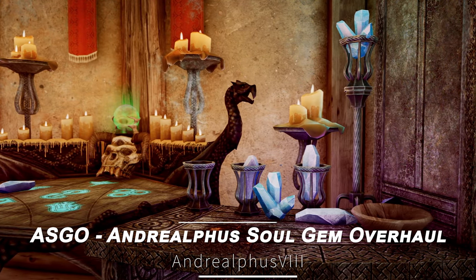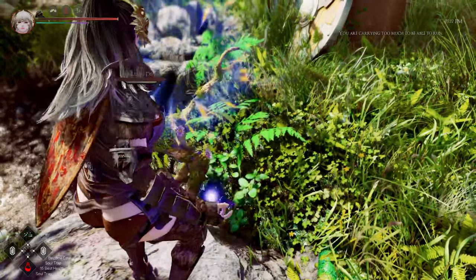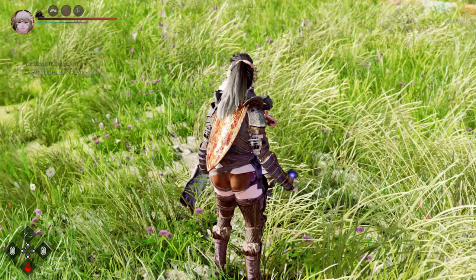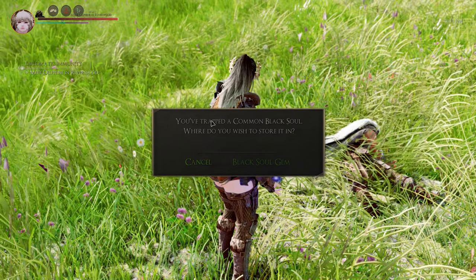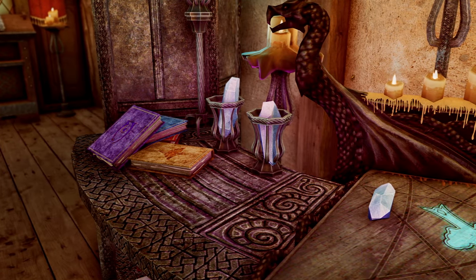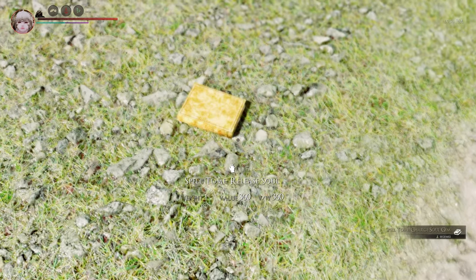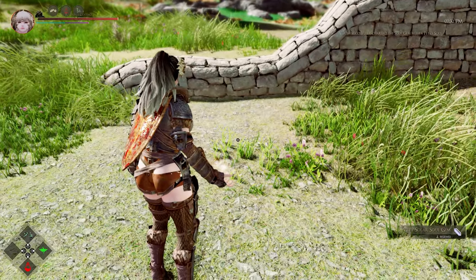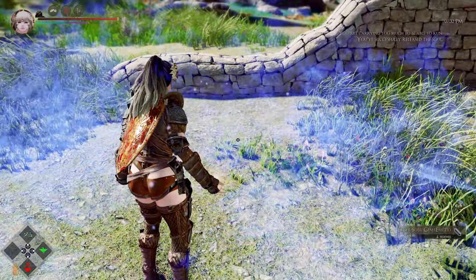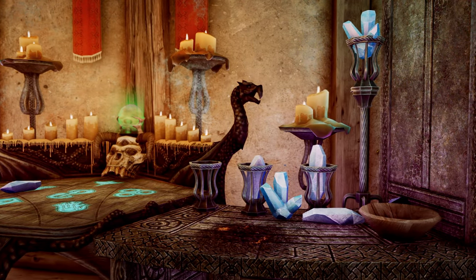Next up is the Andrialphys Soul Gem Overhaul. This mod completely revamps the Soul Gem and Soul Trap system. In particular, this mod allows you to choose which grade of Soul Gem to charge when you cast Soul Trap on an enemy and defeat them. Previously, players didn't have this option, but now you can charge the Soul Gem of your choice. Additionally, Black Soul Gems can hold lower level Black Souls depending on the size of the Soul, and the grade of the Soul in each Gem is displayed. Moreover, this mod introduces the Soul Gem Charge and Soul Release spells, which allow you to charge Soul Gems with magic and release already filled gems to revert them back to empty Soul Gems. This addresses several issues with Soul Gems and Soul Trapping, making gameplay more balanced. There are many more features added beyond what is shown in the video, which you can check out through the description link.